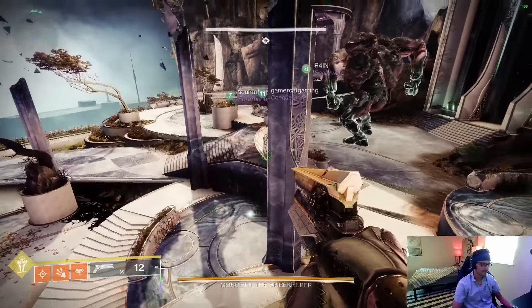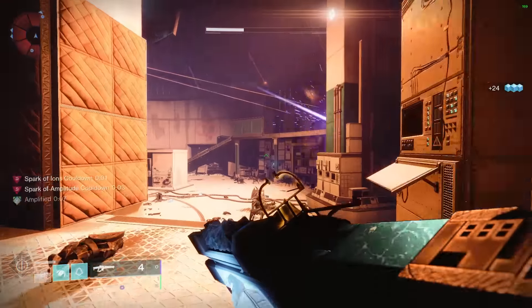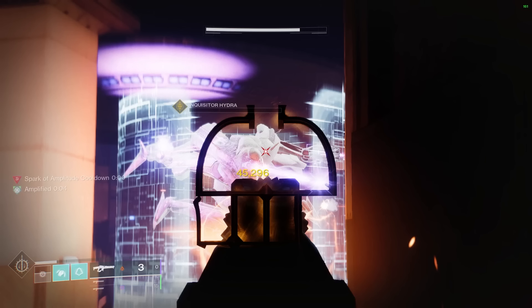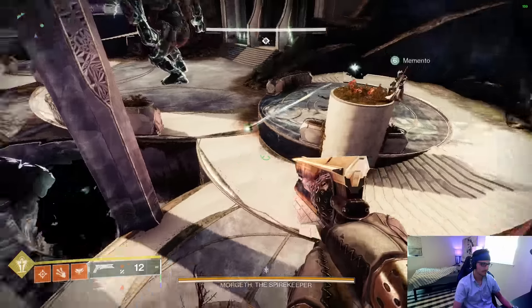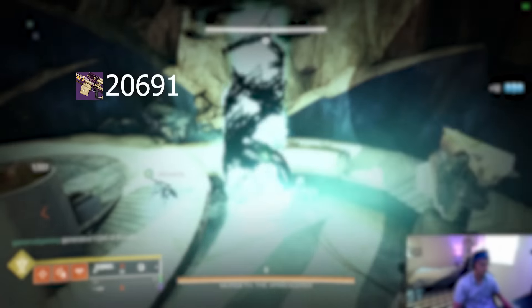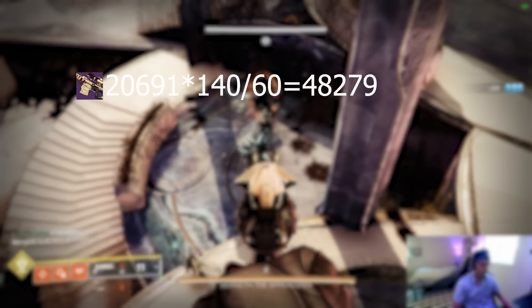When we look at the numbers, Supremacy unbuffed is hitting for 20,691 damage on this Lost Sector boss. It has a 140 RPM rate of fire. Compare that to another popular and potent DPS strategy, a Linear Fusion Rifle, which unbuffed hits for 45,296, but at only about 57 RPM — so that's a little less than half the damage per shot of the Linear, but at a little more than double the fire rate. To get some hard figures: 20,691 times 140 RPM divided by 60 seconds is 48,279 DPS completely unbuffed for the Sniper. For the Linear, 45,296 times 57 RPM divided by 60 seconds is 43,031 DPS unbuffed.